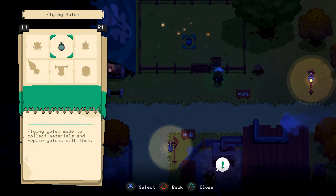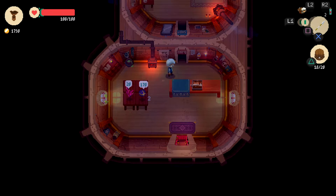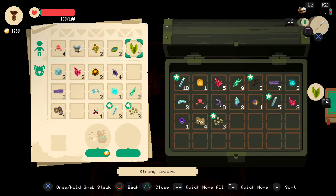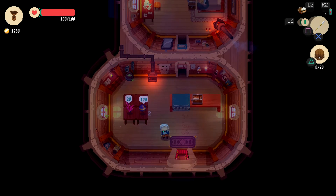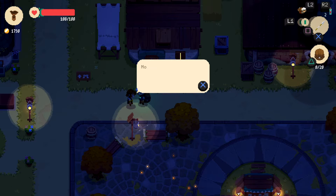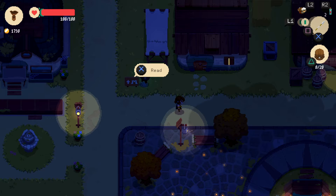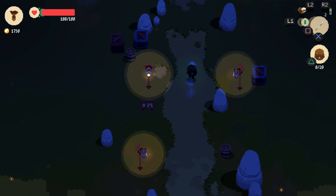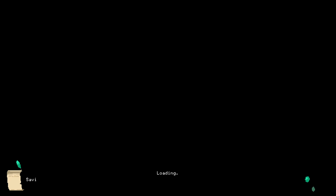Why is there a bearing? 'Flying golem — made to collect materials and repair golems with them.' Is that an egg that we found? This chest is full but we still need a lot more twigs. 'I always wanted to become a merchant but I could never find a pendant. Most pendants used today were found when the dungeons were first discovered — since then finding a new one has become nearly impossible.' I got one! I found one in the dungeon — I cannot give it up, it's mine! Give me some twigs, I really need that bow!